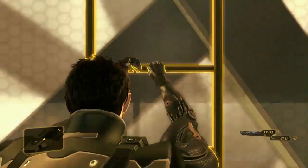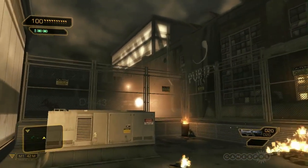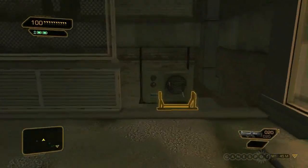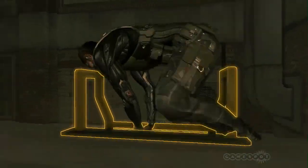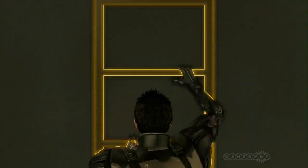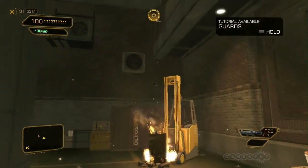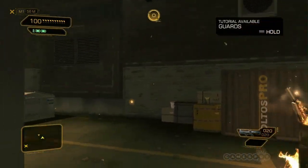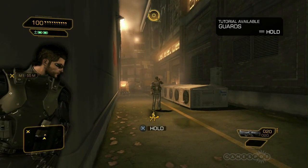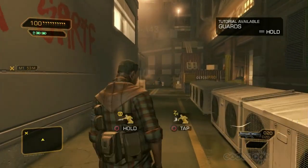You've probably noticed a bit of attitude coming from Pritchard. That's because he and Jensen don't always get along. To make our universe feel real and immersive, we spend a lot of time on character development, giving every character a unique background and personality. Right now we're going to go with a strict combat approach. We'll start by using a lethal takedown on this first enemy. Keep in mind that it is your decision throughout the entire game — we'll never force you into being lethal or non-lethal.